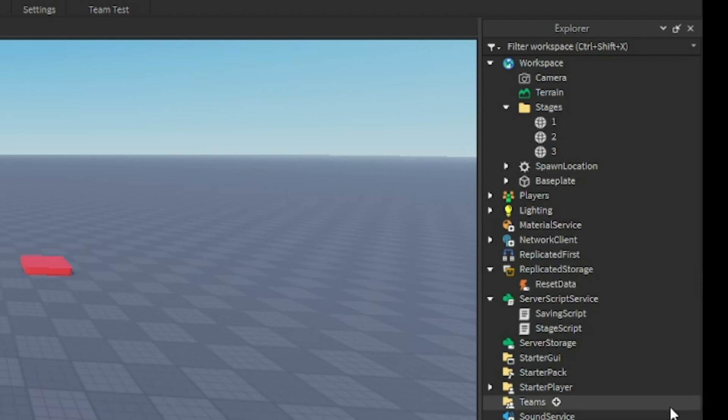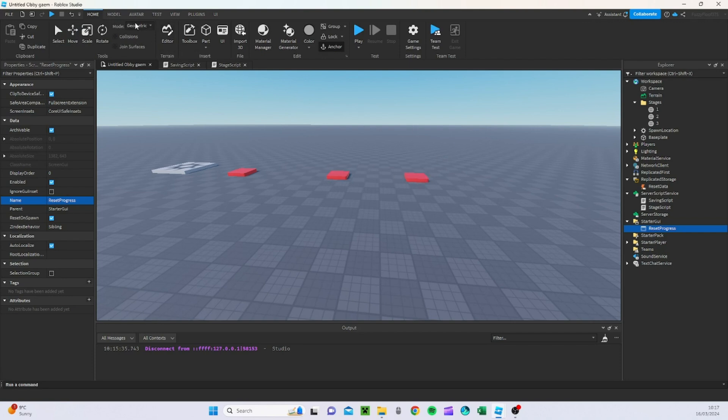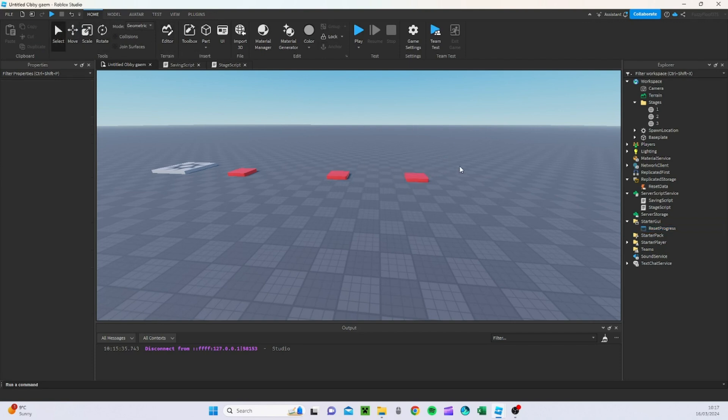Now go into StarterGui and create a ScreenGui. Name it 'ResetProgress'. Once we have this, we're going to add some sounds — however these sounds are completely optional. I think I'm going to be making the sounds next episode; this episode is going to be solely on just the function.